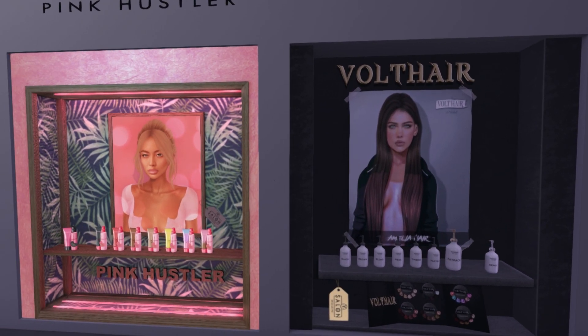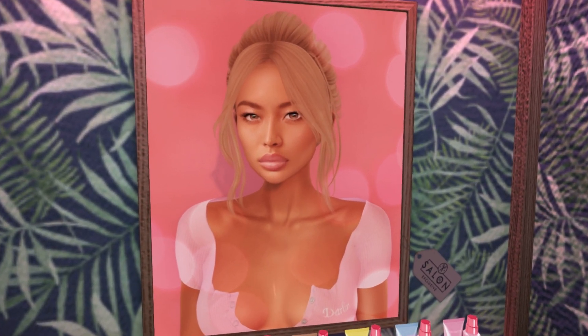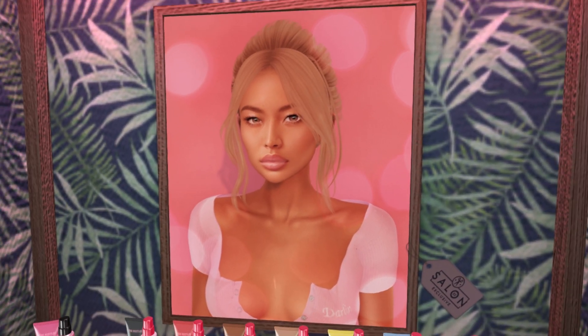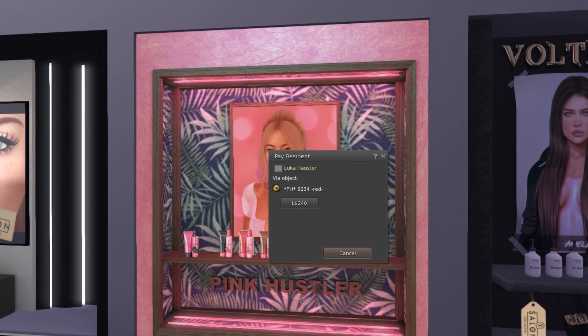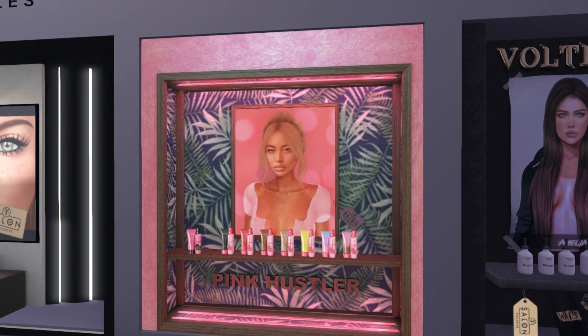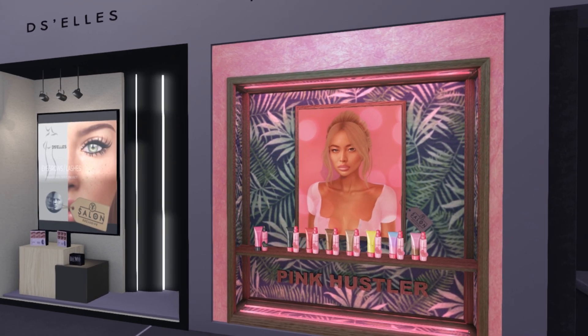We have Pink Hustler here — you can always tell by their ad. Oh, this is pretty, too — it's a nice updo. This is called — they normally do numbers — so theirs is called PH8234. I think it's normally Japanese hairstyles that do that in Second Life, but I could be wrong.